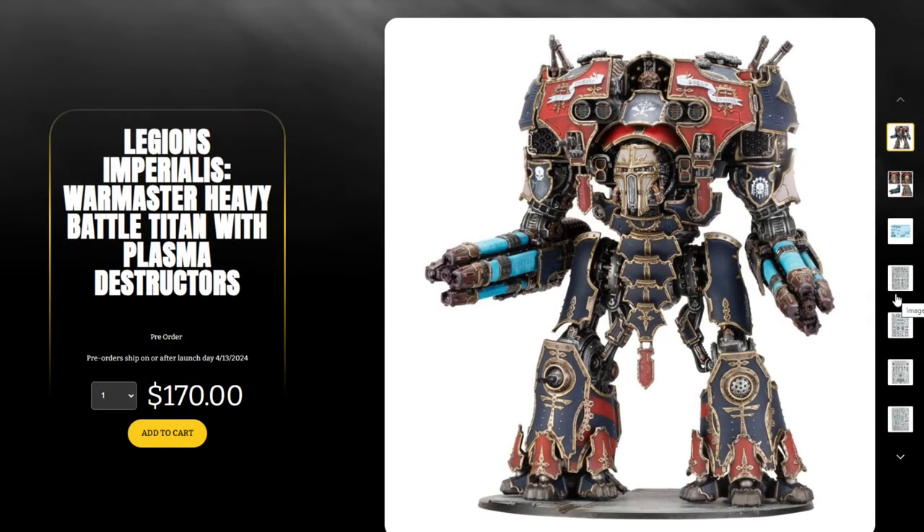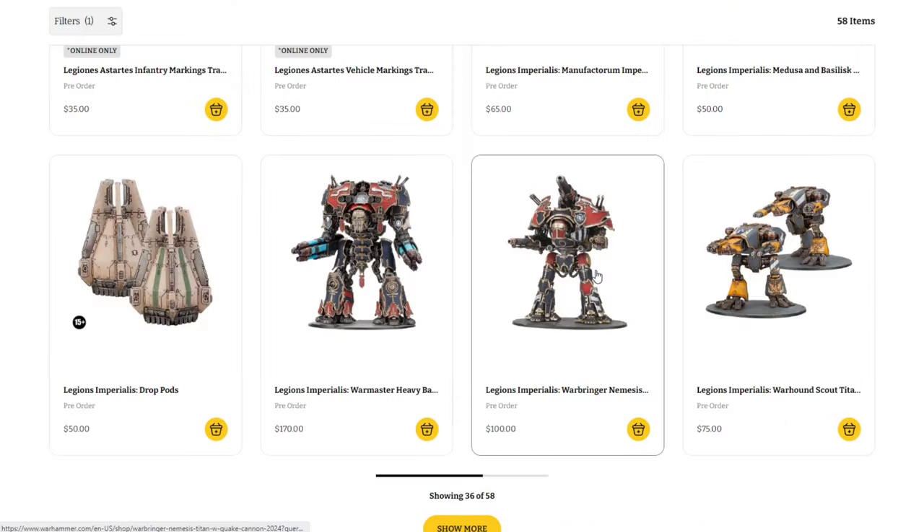We also have a couple more items that weren't necessarily expected — the Legion Imperialis Warmaster Heavy Battle Titan with Plasma Destructors. This thing is absolutely massive, $170, and it was not on the pre-order list. I would expect this to sell out — it's super popular, very big and chunky. A lot of this stuff has been underproduced so far. It's strange it didn't show up in the actual pre-order list, but very very cool.